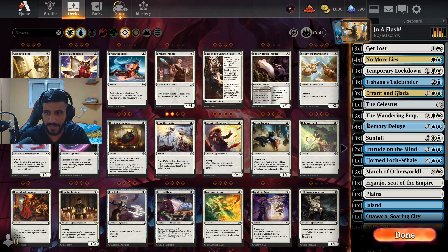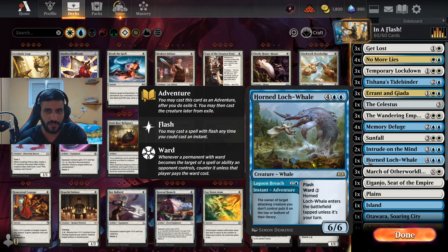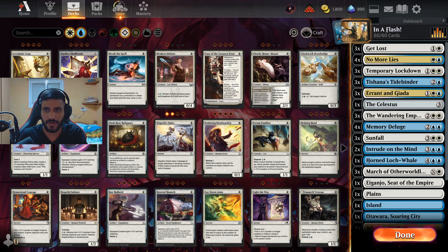We also have the Wandering Emperor — naturally crazy good, I felt three copies were enough. And of course we have the Honed Lock Whale, one copy in the main and one in the sideboard. It's not really good against aggro but it's great against pretty much anything else.